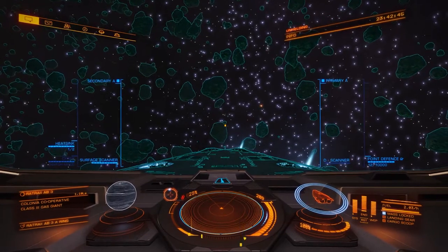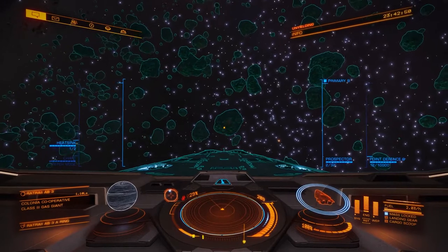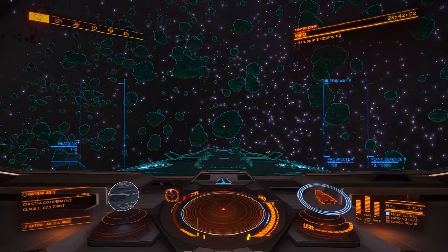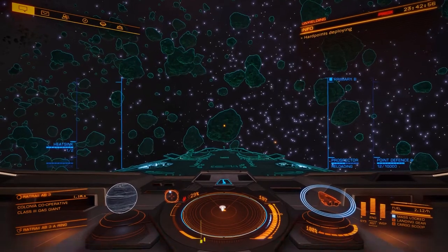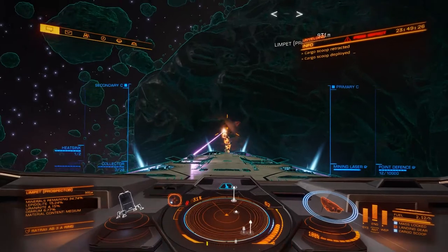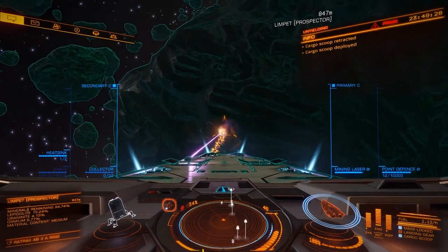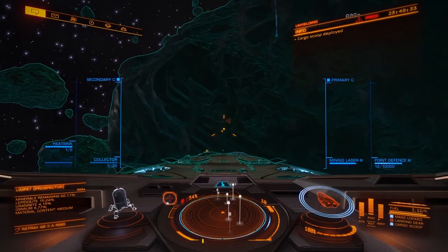If you're an experienced miner you know what to do. If not, you're basically going to have to shoot prospector limpets into each one of these rocks, and if they contain any Osmium that will be displayed in the lower left side — then you can start mining them. Your collector limpets come into play next. Remember to lower your cargo hatch and it should collect some Osmium for you.